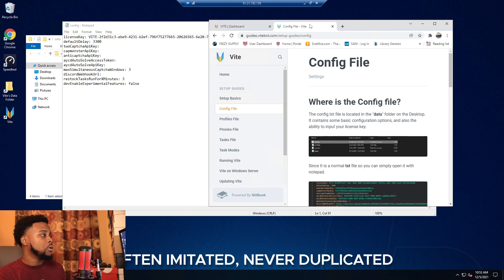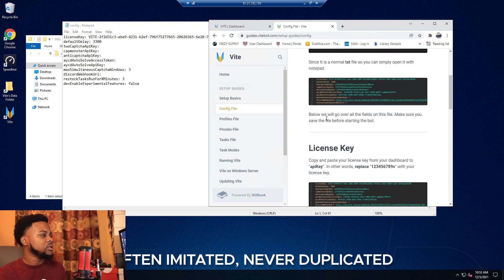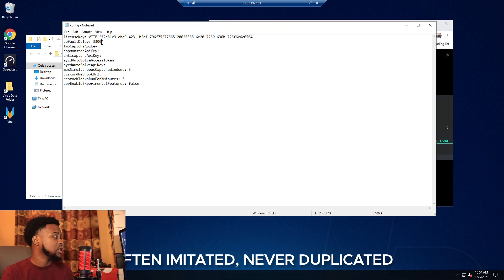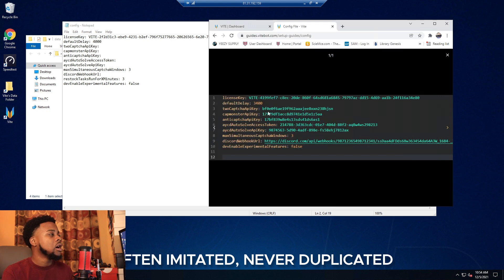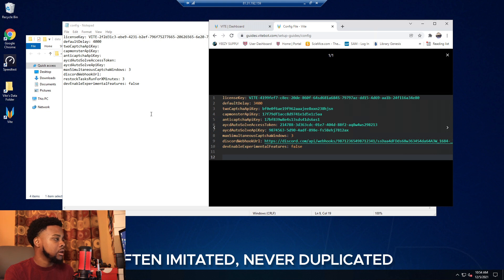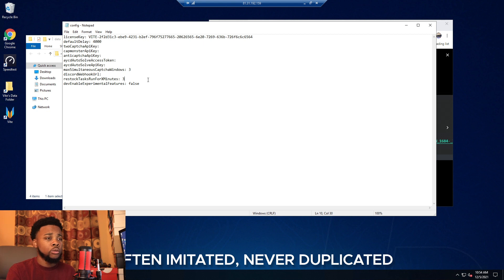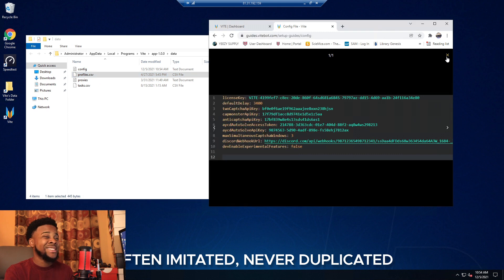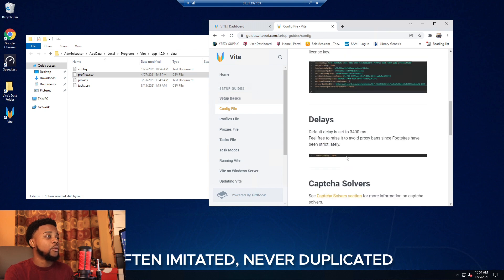I always check the guides to make sure I'm doing the format right. The delays I keep around 4,000 for foot sites on Vite — that's totally fine. The captcha key I won't put in because I don't want to reset my token after the video. Leaves I leave at 3. For the webhook you want to put in your webhook — you can test it in the bot. The restock task mode lets tasks run for a set amount of minutes unless there's another checkout.